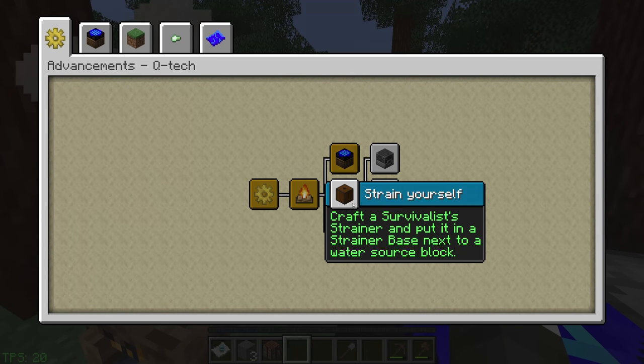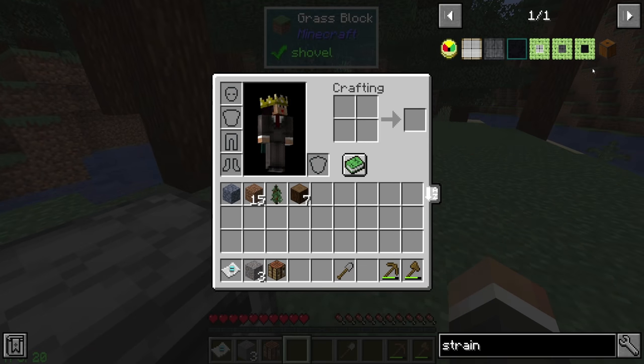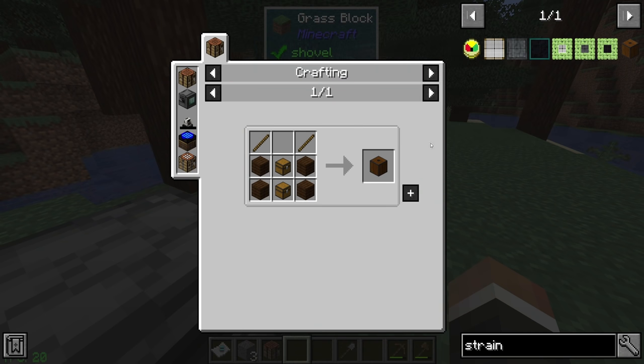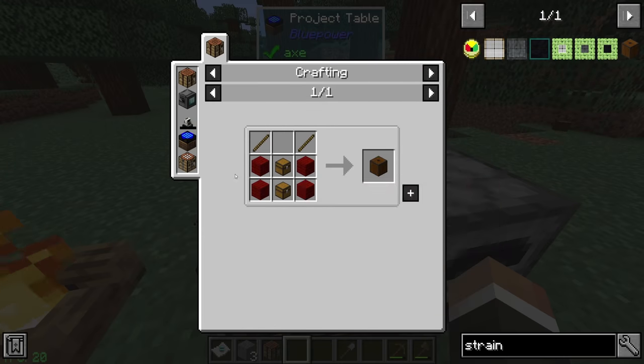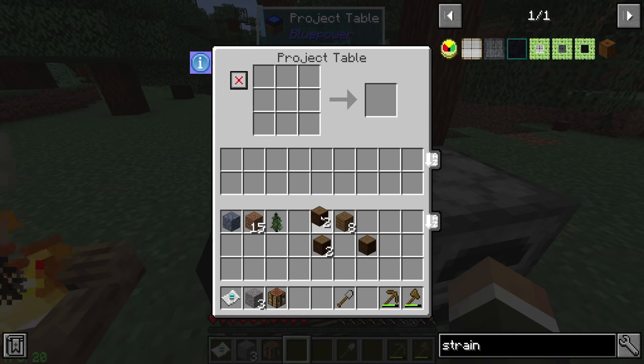So we have the 'Strain Yourself' quest - craft a survivalist strainer and put it in a strainer base next to a water source block. This is pretty interesting because right off the bat we can use this to generate some resources passively. The strainer base itself is pretty easy to make requiring just two chests, four planks, and two sticks, which we might almost be able to do right now. We might be a little shy on wood.